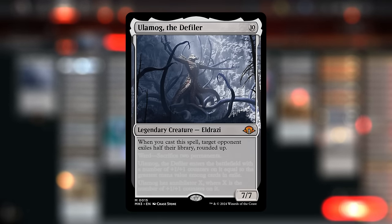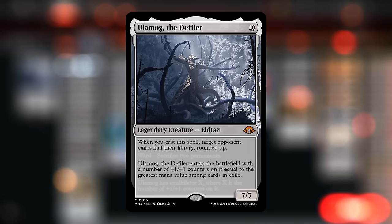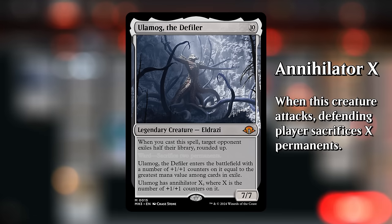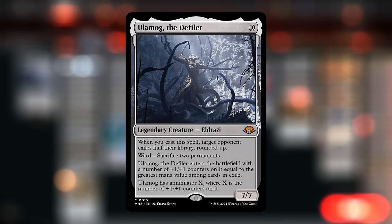When we cast Ulamog, even if it gets countered, we still get to exile half of the opponent's library rounded up. Then Ulamog enters with a number of +1/+1 counters equal to the greatest mana value among cards in exile — so on average you can expect six or seven counters. Ulamog also has Annihilator X where X is the number of +1 counters on it, so the opponent may have to sacrifice six or seven permanents. It also has ward, forcing the opponent to sacrifice two permanents to target it.